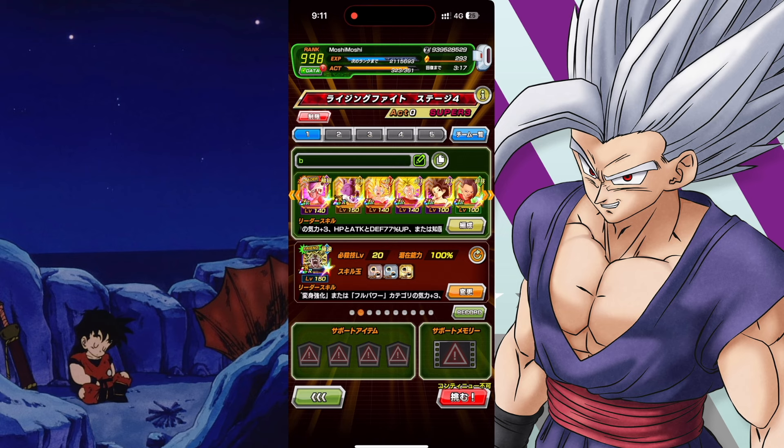This is the lineup we have: Frieza from the 9th Anniversary as our leader — he's the 77% Super Bosses leader, the best we've got for Super Bosses. Then we have LR Beerus from the 9th Anniversary, Caulifla and Kale EZA Super Saiyan 2s, and the World Tournament base form versions which are not awakened since I'm recording this before the awakenings have been released. We also have Broly here as the friendly Super Bosses secondary leader.